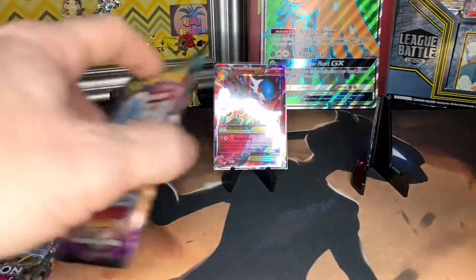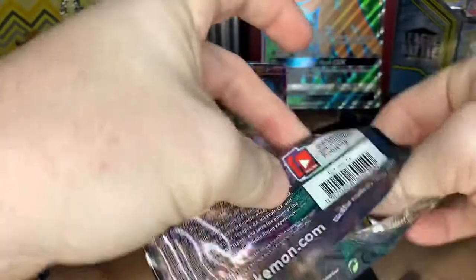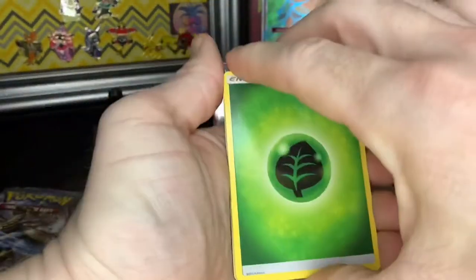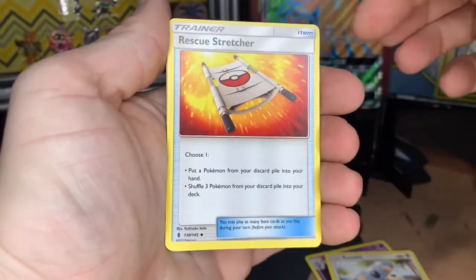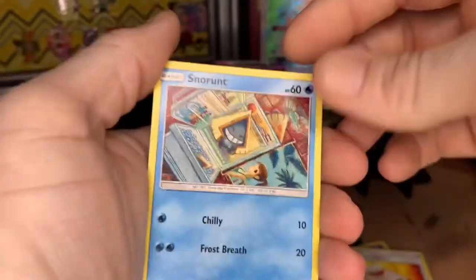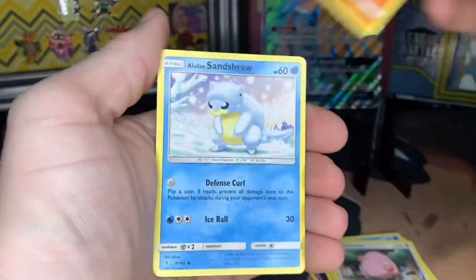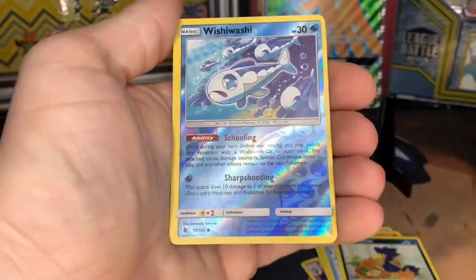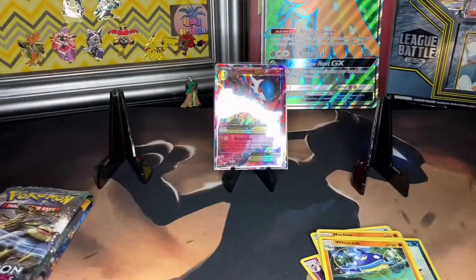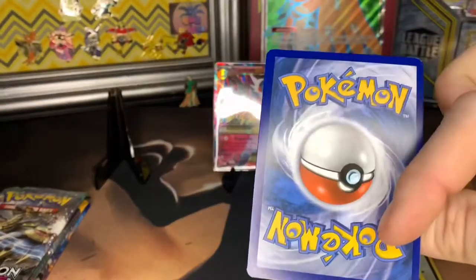I'll put him right here — good start. Always protect those reverse holographics, even if it's uncommon or common. Guardians Rising: one, two, three, and four. Okay, we got a Leafeon, Ribombee, Komala, Rescue Stretcher, Snorunt — that's cool, Snorunt in the fridge trying to cool off. Got a Chansey, Crabrawler, and Sandshrew. Nice. Another miscut reverse holo — look at that miscut, even on the back. Someone was off on the cutting press that day.